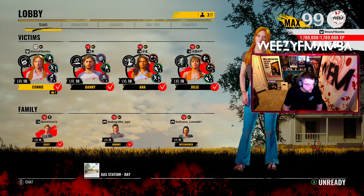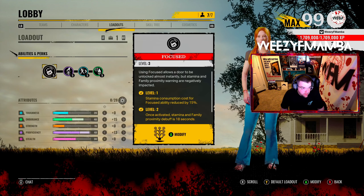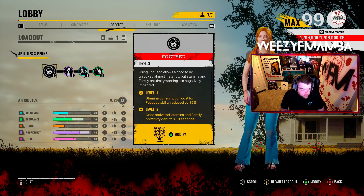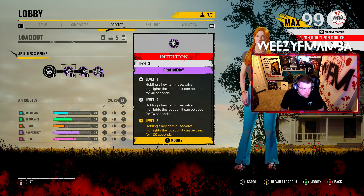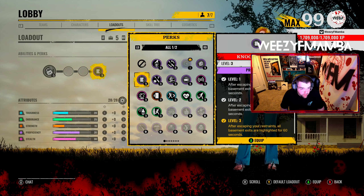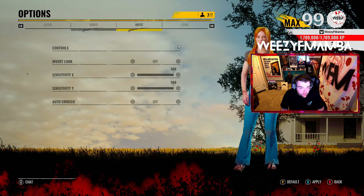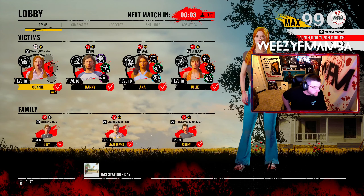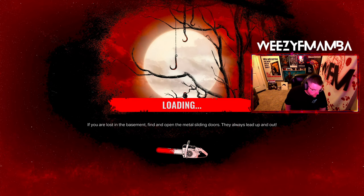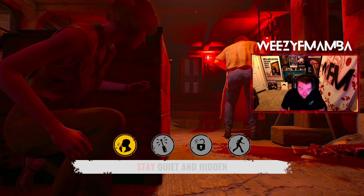This man said 10 gifted subs to escape with no perks, no attributes, and no HUD. Oh my god. Alright, reset loadout — no perks, no perks, no attributes, and then no HUD. Oh no. Eddie says good luck — I'm gonna need it, I don't have any attributes.